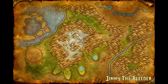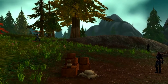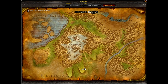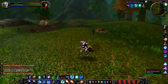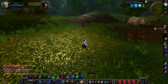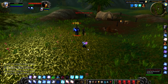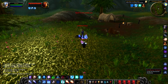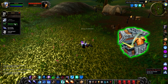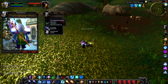Our first mob in the Alterac Mountains is Jimmy the Bleeder, a level 23 humanoid that hangs around either Corran's Dagger or Sephira's Naze. I was really tempted to include him in the Hillsbrad Foothills rare video because as a level 23 he's really low compared to what you'd expect for Alterac Mountains, and he is right on the border between the two zones. However, he is technically classed as being an Alterac mob, and if you kill him he will drop a random green of the appropriate level. Nothing else, I'm afraid.